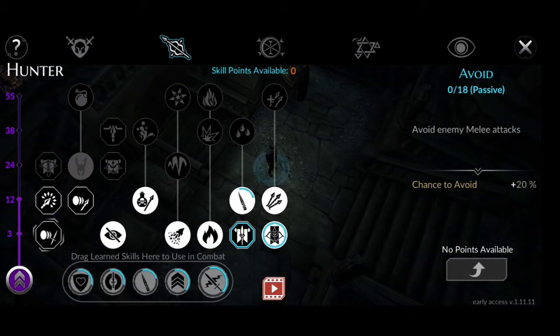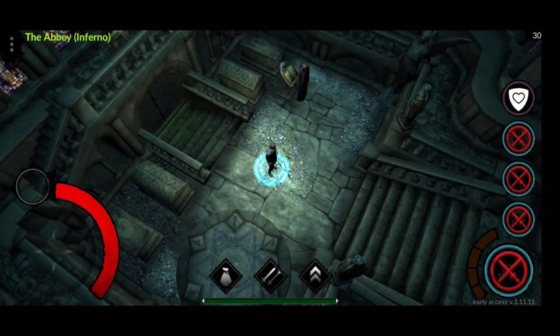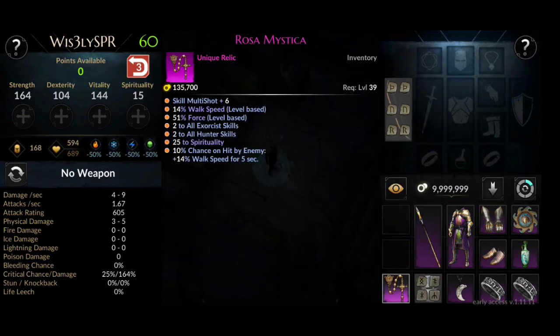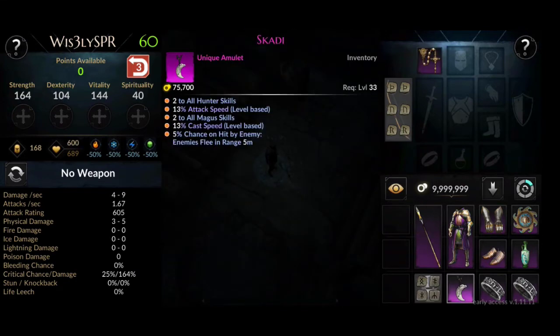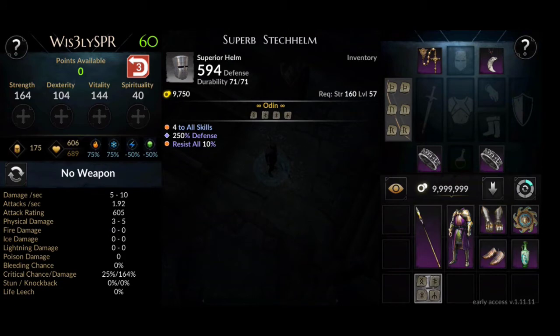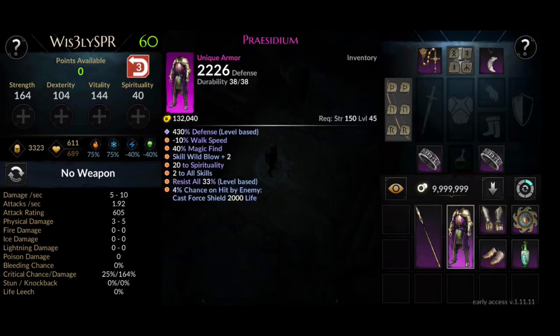Now let's go over our equipment requirements. We have the Stave Bow with 24 to Vitality, 24 to Strength, and 24 to Dexterity. For accessories: Rosa Mistica as relic, Scuddy as amulet, and two Drapnir rings. We have a helm — a Superb Stretch Helm with the word Odin — and a Prey armor, Presidium, a unique armor.